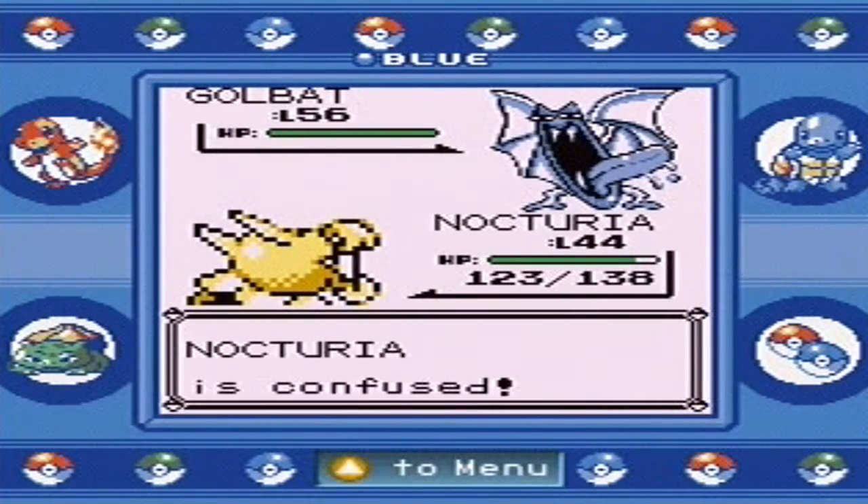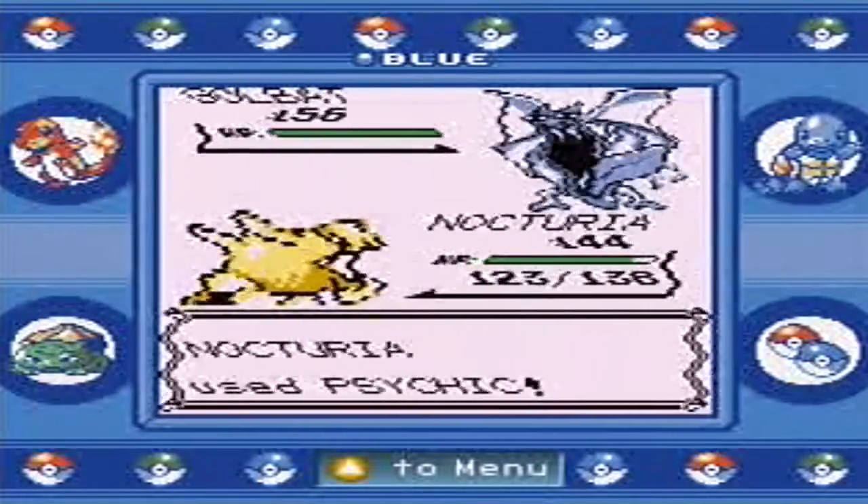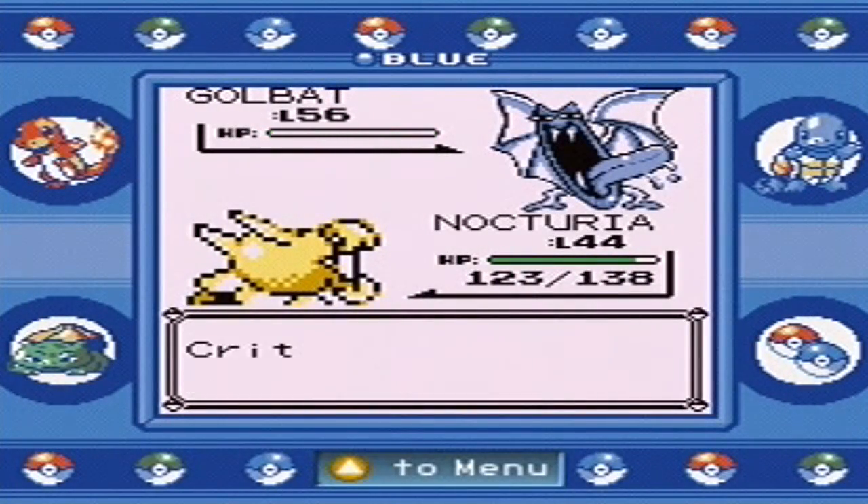Supersonic, Hypnosis — some kind of status. We use Psychic anyway. Sorry, Mr. Golbat — you won't be accomplishing your goals.